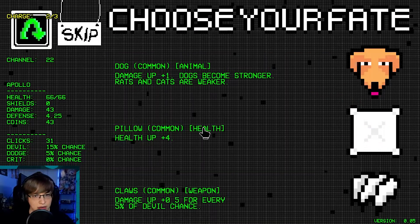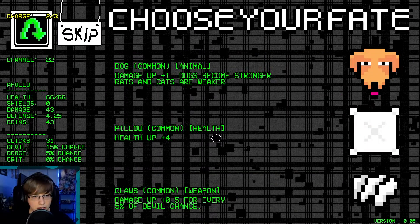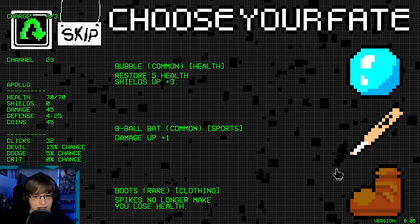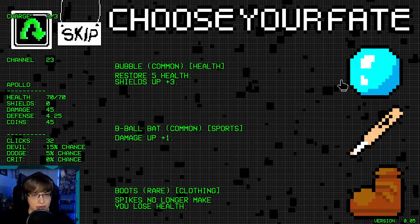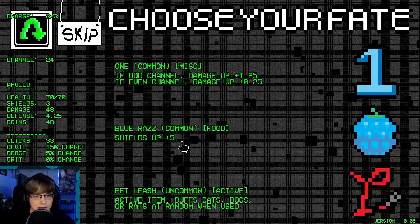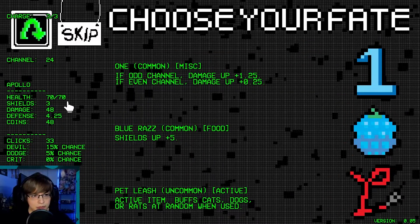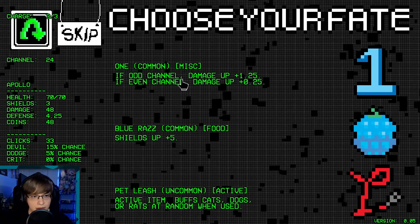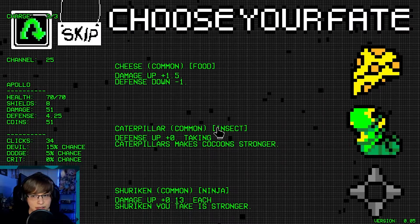Random stat up twice — sounds good. Damage doesn't matter — damage does not matter to us at all. I mean boots don't even really matter to us right? We have a lot of damage though — this could turn out good here. Shields up — yeah, we'll just get some shields up here. I think we just try to get as much defense as we can.